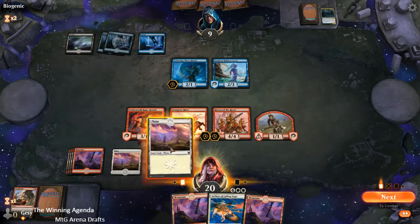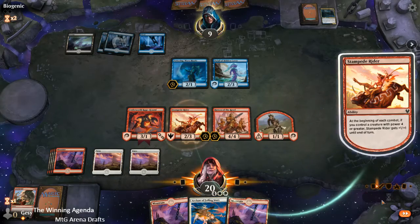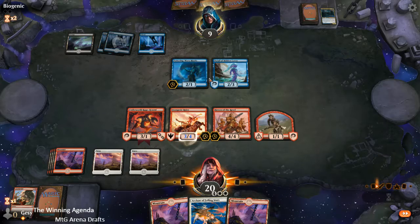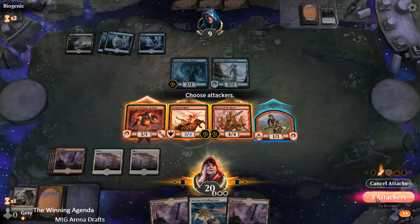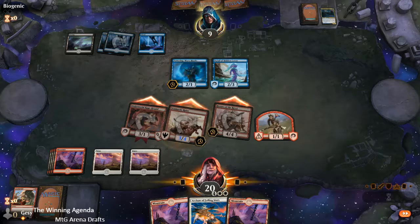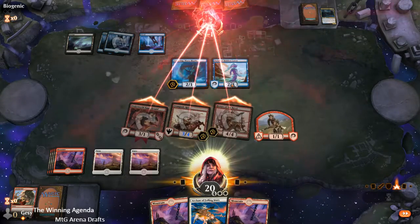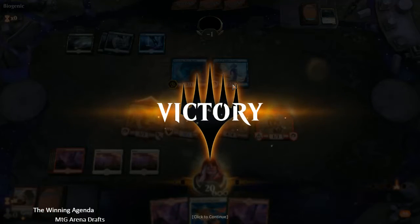It's lucky that we put that Plains on the bottom — it was just such a smart play, wasn't it? We get in there with the team. Archon has no targets at the moment, but who knows what could come. No blocks. Well, there you have it — that was a strange old match but we are victorious. We'll be back with the fourth match in the draft very shortly. Thanks for watching. I've been Jesse Marshall for The Winning Agenda.